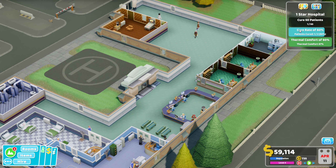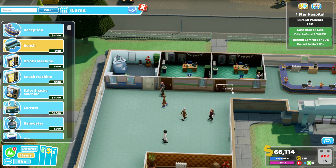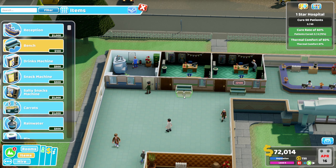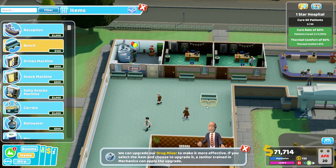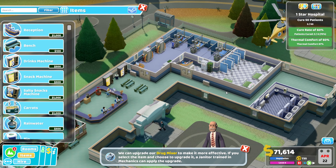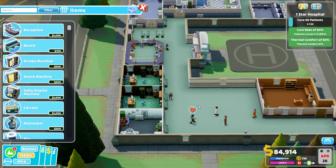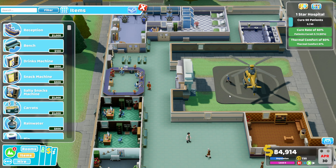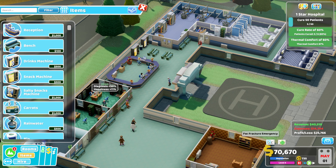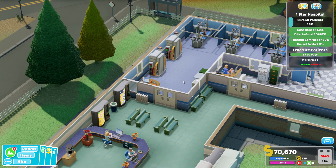So we've got a thermal comfort rating of 60%, a cure rate of 60%, and we've cured one patient. Let's put in some more benches around this space here, just running along so that people can actually sit down outside of where they're going for treatment. We've got an emergency for the fracture clinic — we'll accept that early on and see if we can make it work.